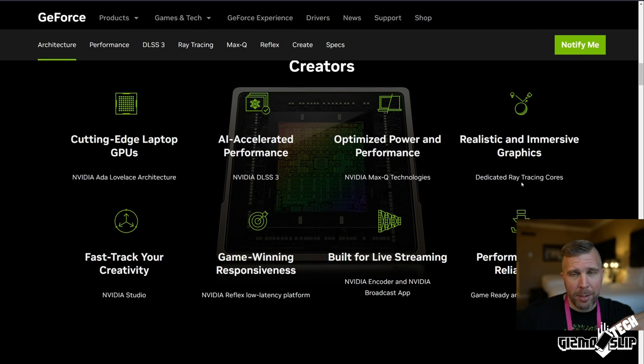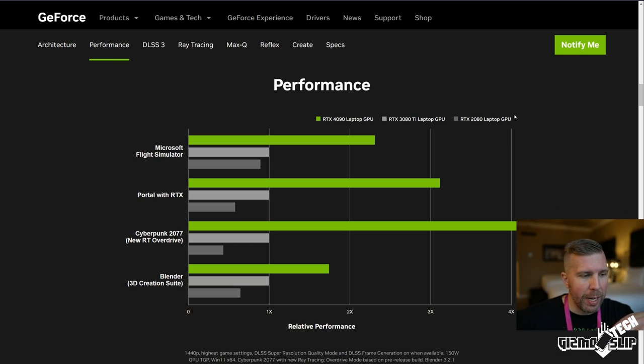I've got a press meeting with NVIDIA tonight. I don't think there'll be anything new that I'm not covering in this, but maybe. They said they'll have hands-on for different products, so I'm curious what they're going to have available. They have this performance graph right here — it shows Microsoft Flight Simulator getting over two times the performance, Portal with RTX getting three times the performance.